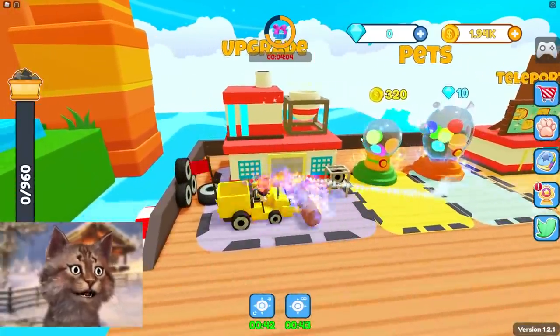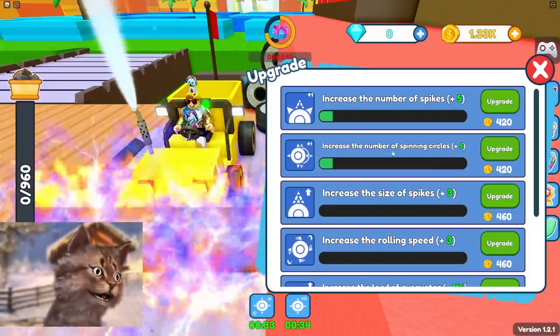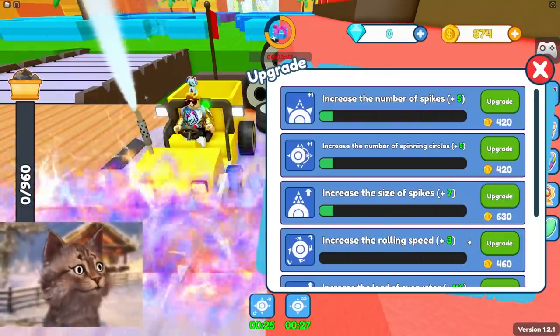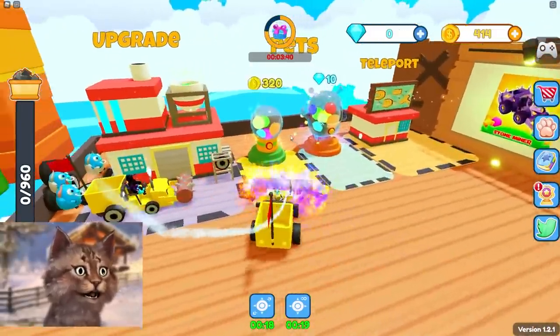First thing I'm gonna do is upgrade. Size of spikes, number of spikes, let's do numbers of circles spinning. The size of the spikes. The rolling speed — that's interesting. Let's do that too. Alright, let's save the rest of our money to get a pet.